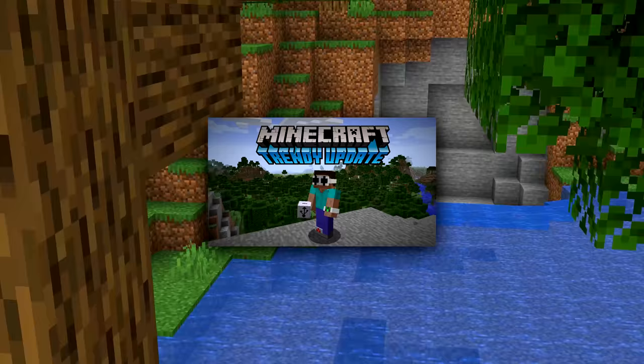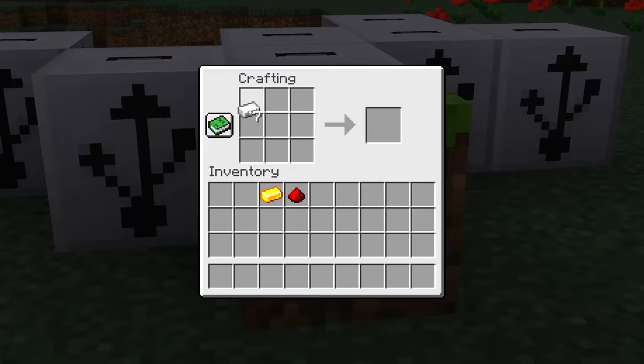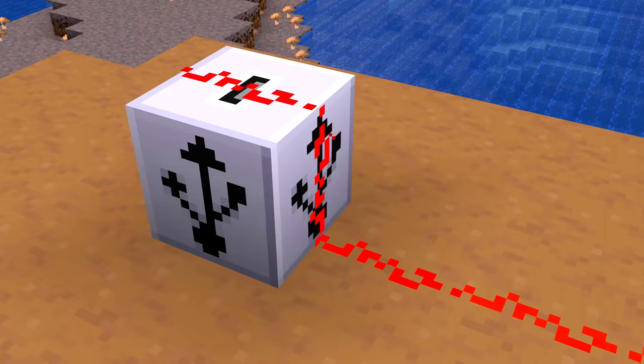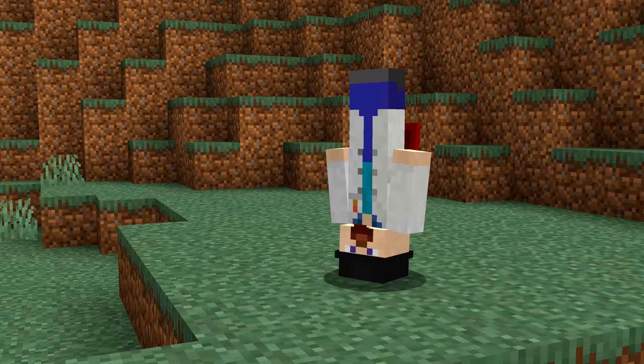Number 45. In 2016, the Trendy update brought us loads of futuristic items for April Fool's Day. One of these was the USB charger block. It was crafted with iron, gold, and redstone, but what did it do? It was basically a futuristic clone of the redstone block, as it would output a constant redstone signal and do nothing else. The redstone doesn't even have to go into the top of the block.